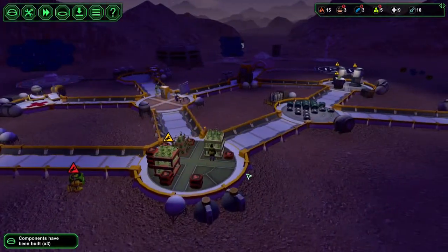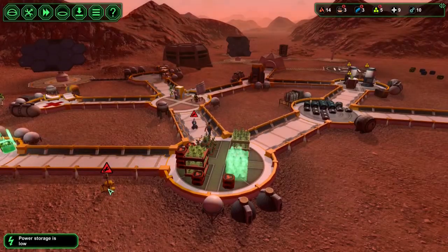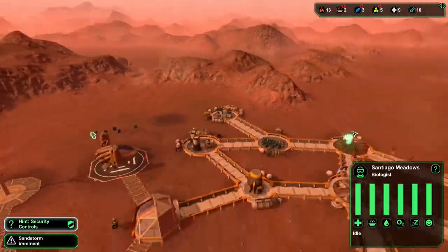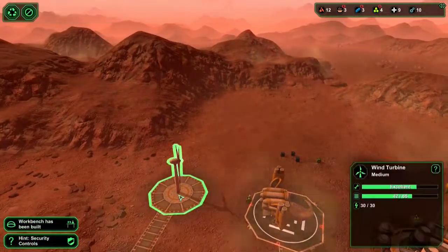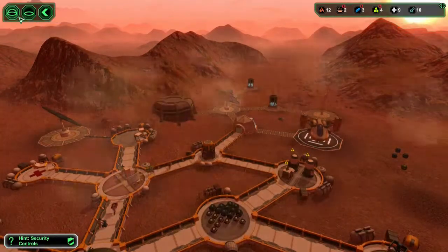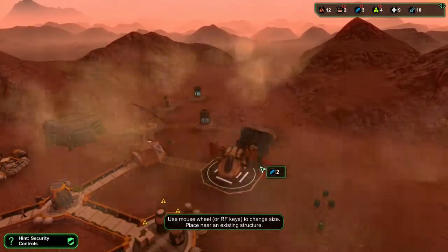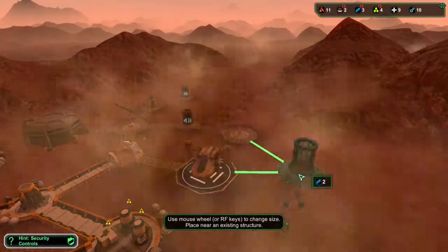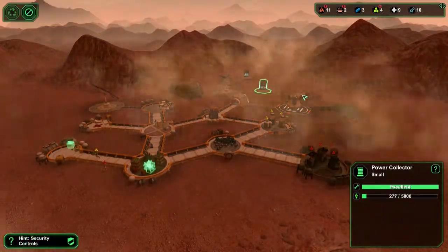We have a lot of food being produced at the moment. One thing we need for the medical bay is medical plants — with medical plants they can make medical supplies. Oh, more colonists — hello there! Oh, sandstorm! We have a biologist. The sandstorm produces a lot of full power draw — wow, we are not producing enough power. We need another solar panel, or actually more storage.